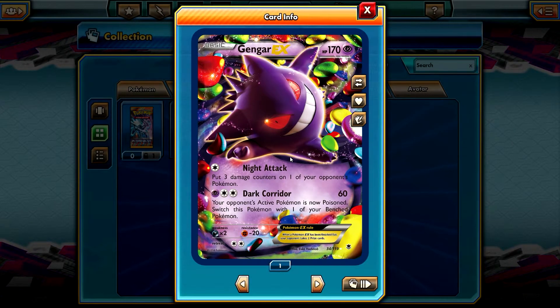I like the card in general. It puts three damage counters on one of your opponent's Pokemon, and six damage — your opponent's active Pokemon is now poisoned. And then there's Shadow Steal, which prevents — it makes him very powerful.